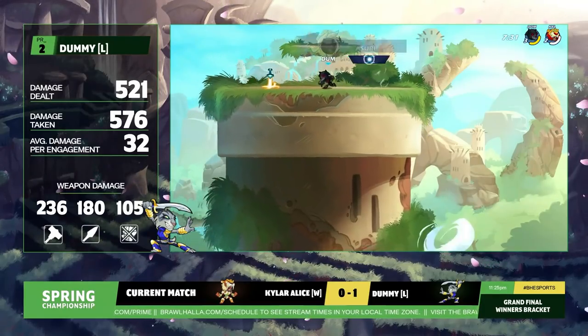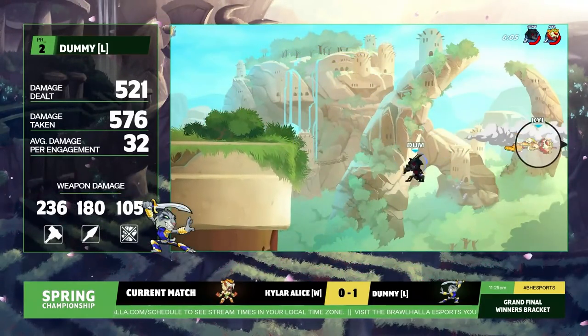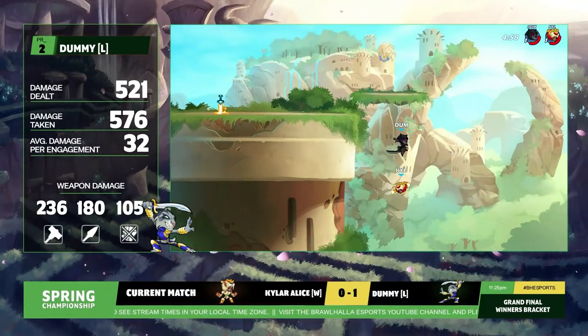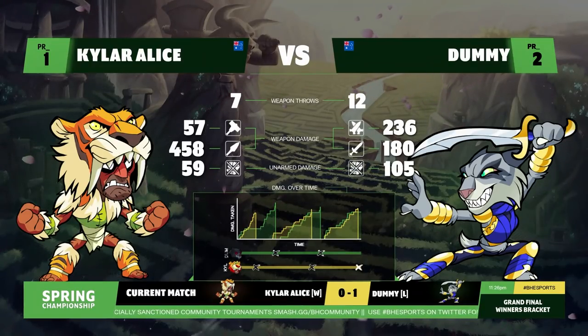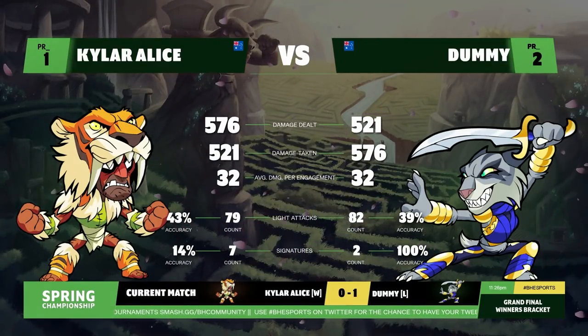And there you're seeing that clip of that initial edge guard. Now Kyler Alice is immediately like, all right, I got to go to the Bodvar — we got to close this out. He's looking at his wristwatch, saying he's got things to do. He switches to that Bodvar pick that we saw him do so well with. I've got to wonder, is it just for the sword? Because we saw him playing majorly spear that game — he played more spear than hammer. Only 57 damage dealt with the hammer. The spear was the main weapon of choice there, and now it's completely gone.